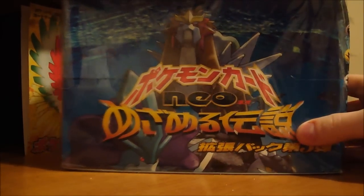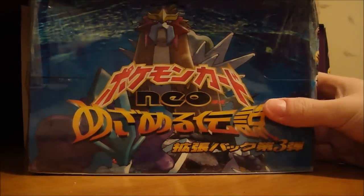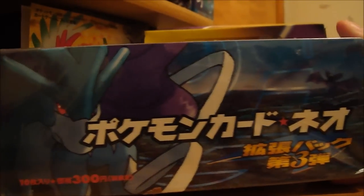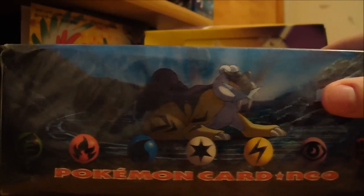It's still sealed here, 60 packs. Here's the box — it's got Entei on it, and Suicune, and I think that's a Zubat. And Raikou.